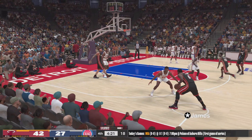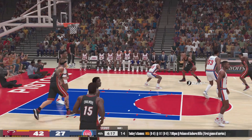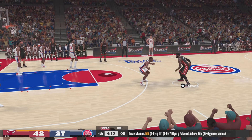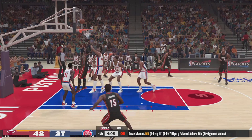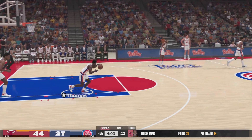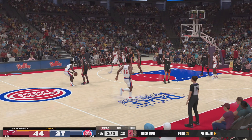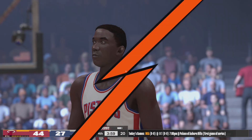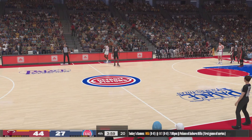LeBron outside, the pass to Lewis. Allen dishes to Lewis. Here is James on the drive — and that one, good. James has got 21 in the game. Defensively, they've been unable to shut down the middle — they've been looking out of sync offensively. Their offense has ground to a standstill. Timeout called by Detroit — both teams deciding to change it up.